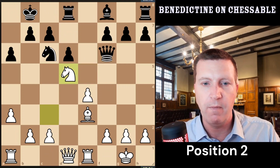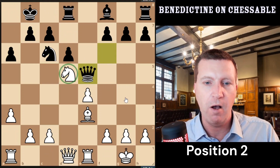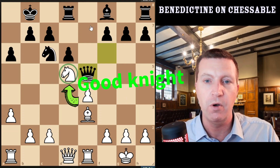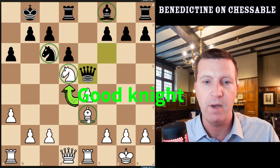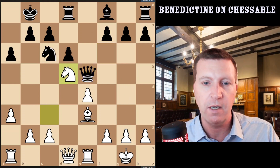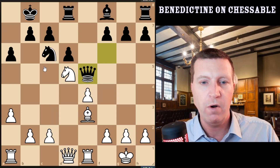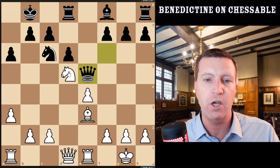Look at this one then — this is the problem. In this position, we've got this knight on d5 in a fantastic position. It's the best minor piece on the board — it's better than this, better than this, better than this. And what white does is drop the knight back into an inferior position. You don't want to do that if you've got a knight in a really good position like this.